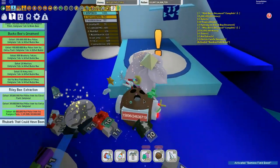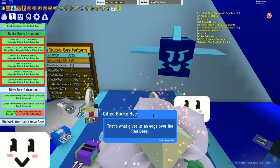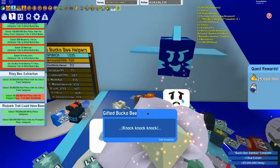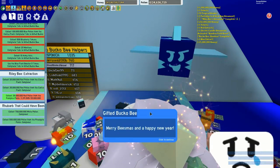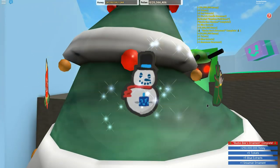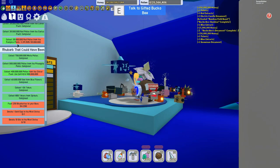Now into Bucko Bee's area — Bucko Bee, give it to me! Beautiful work. We got some extra stuff and it's a snowman, how cool! Boom, and there it is on the tree — the snowman ornament.